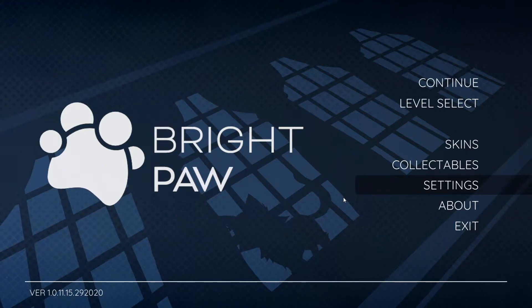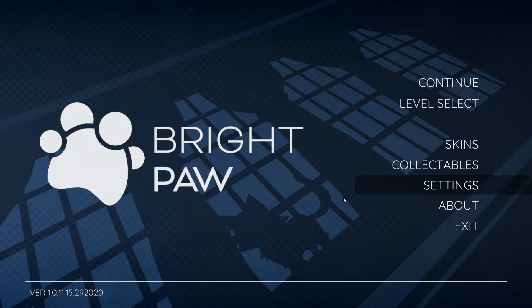Well hello everyone, I'm Yanni from BUVU Gaming and today we are gonna play some Bright Paw. So this is a puzzle adventure game that was released in September of last year, and in this one we're gonna be playing as Theo, the house cat that wakes up to find his owners having been murdered. And then we are gonna be exploring the house and trying to figure out what happened.